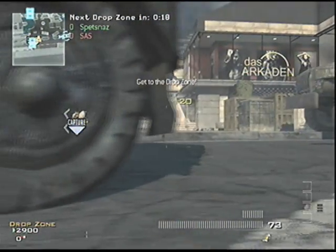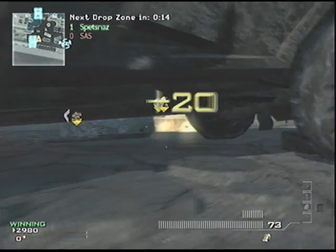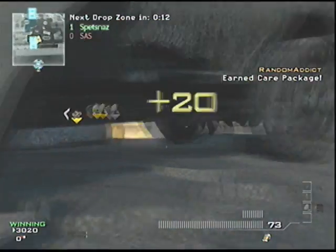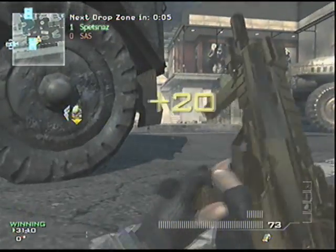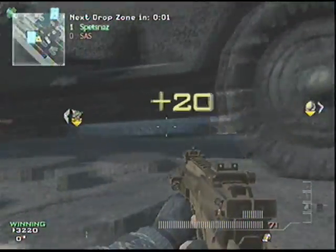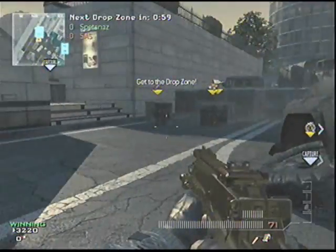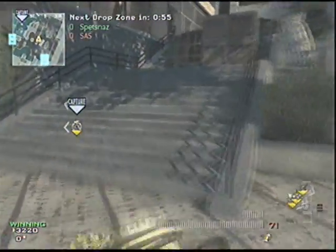Another spot is right behind this truck — make sure you blow it up first, just like I just did. You can go as far as over here or even look a little bit under the truck. It's always better when it's not blown up, but you'll definitely want to blow it up or else you'll just get killed by the explosion. From here you can see a little bit of those stairs and over to the drop zone, so you probably won't get killed by too many nades.